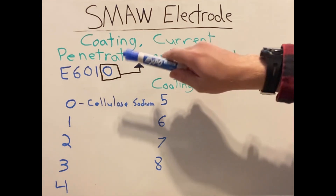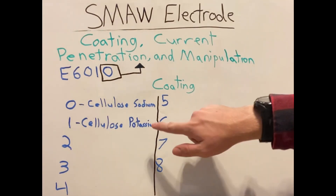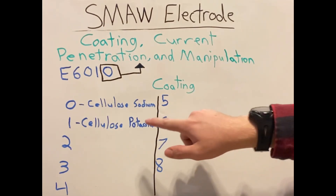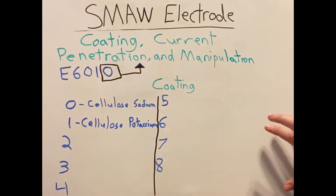Our zero, which happens to correspond with our E6010 electrode, stands for cellulose sodium — that's what's going to be in the flux. So your slag that's brought out will have cellulose sodium in it; that's the flux surrounding our rod. For the one in the final spot, the coding will be cellulose potassium. I want all these on the board so you can see it at the end and take notes. I do recommend putting this on flashcards — it is important to learn.